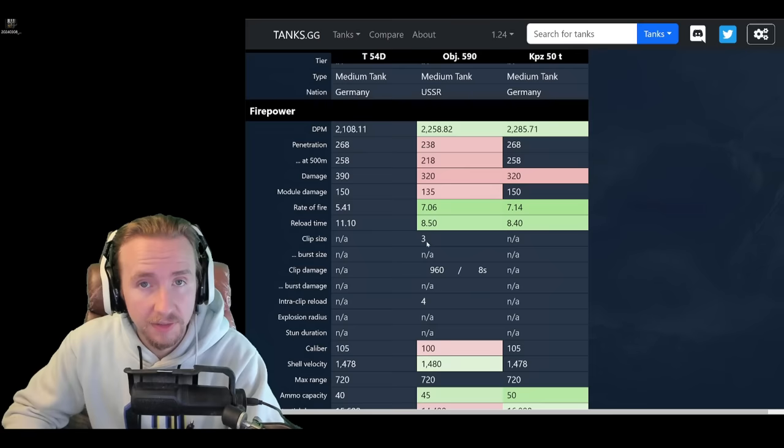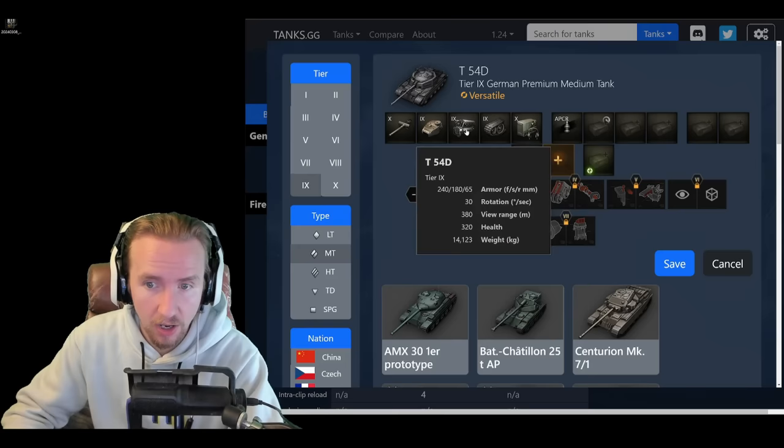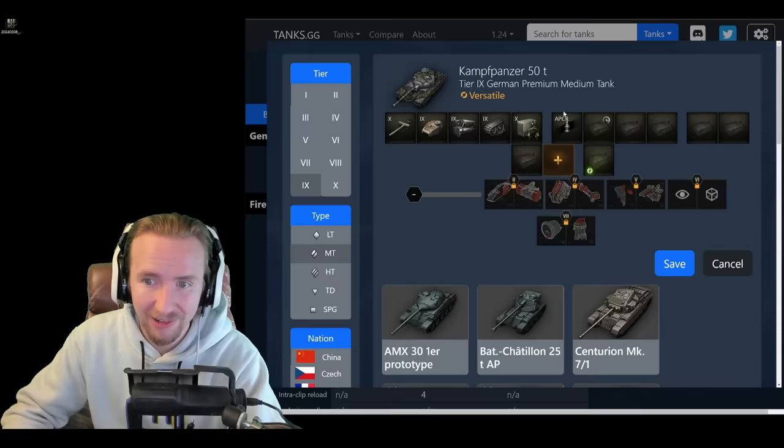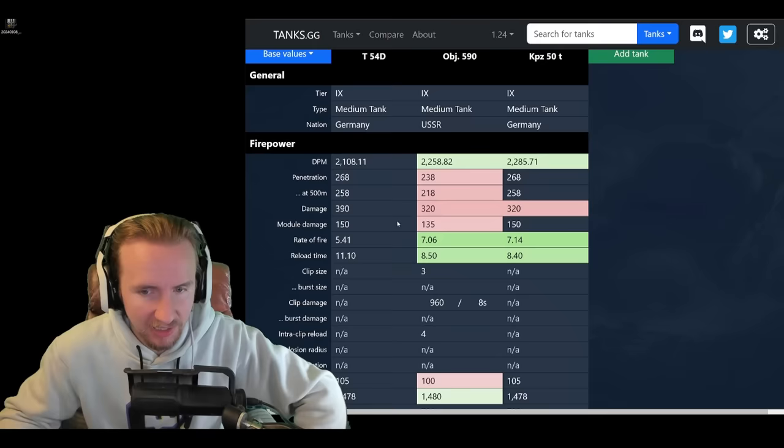This vehicle's firepower is not all that bad, especially when you consider it gets APCR rounds as standard with 268mm penetration — far better than the 590. Although the premium rounds at 300mm are a touch worse than the Kampfpanzer 50T, and massively worse than something like the 254 which gets 330mm of heat pen and significantly more damage per minute.